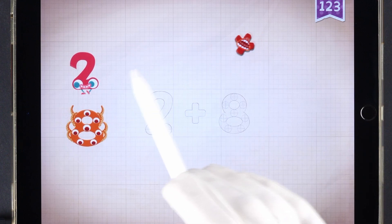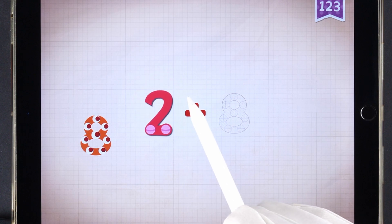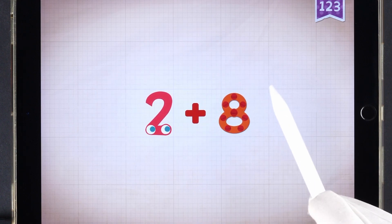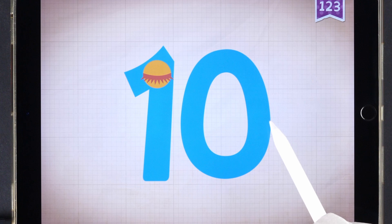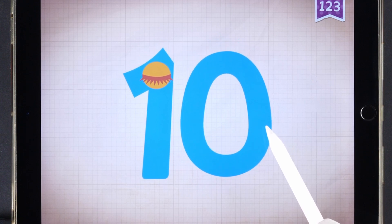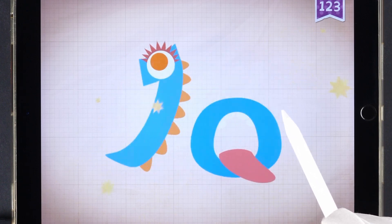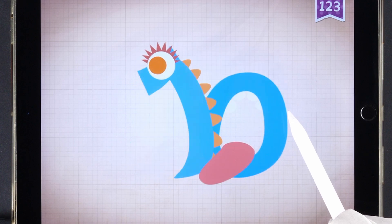Two plus eight equals ten. Touch the monster's eyes to wake it up. Ten, ten, ten.